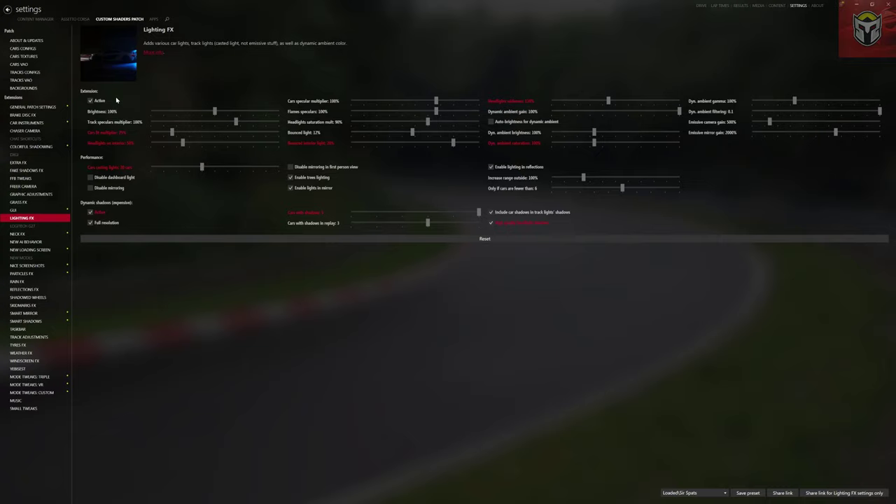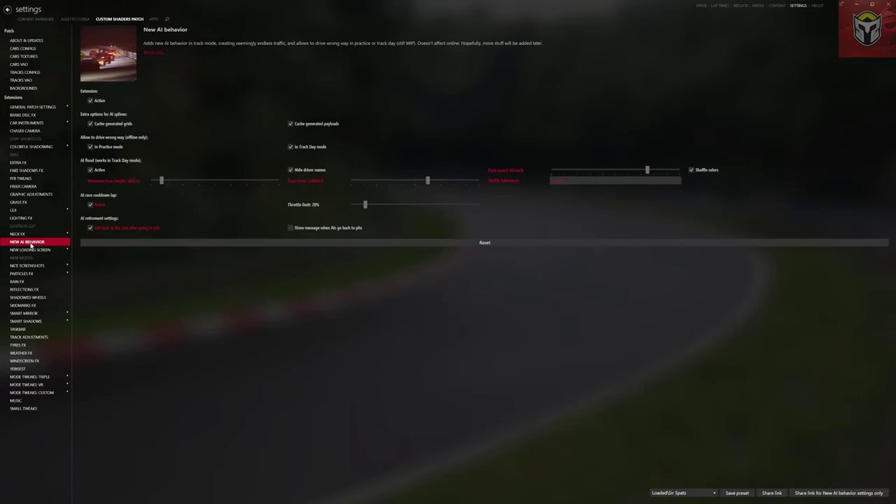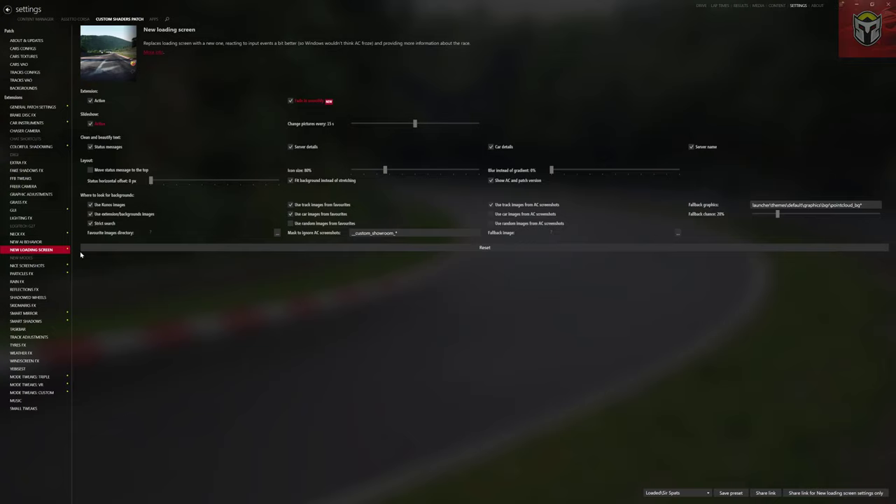Lighting Effects is a big one too — make sure this is active. It covers car lights, track lights, and all the things that give you more immersion. I'll skip past Neck Effects and Logitech G27, and also New AI Behavior — I've got a couple of videos on the channel that go through how to set up traffic, and the CSP AI behavior has been a real game changer over the last six months.